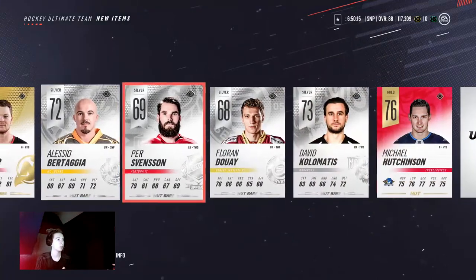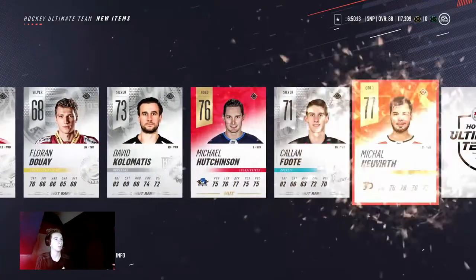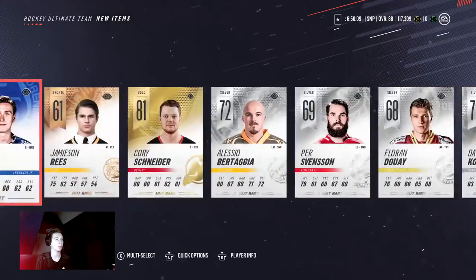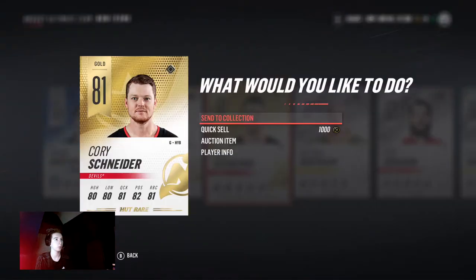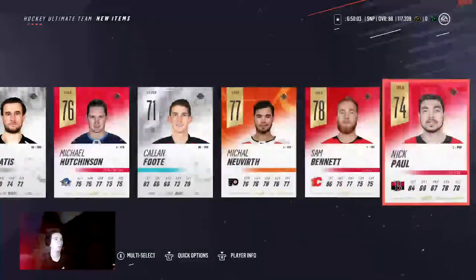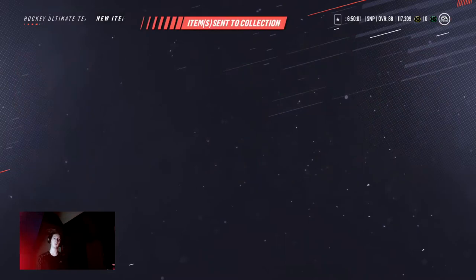Cory Snyder — not the greatest. A bunch of silver players. Come on, that's a terrible gold plus. Throw them up. Actually, I'm going to keep them for reroll. I'll keep them all.